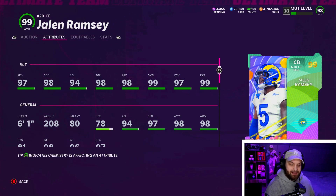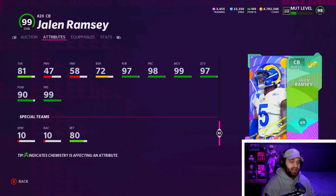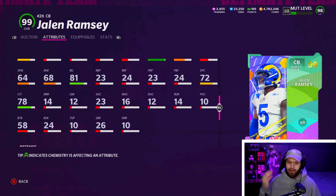He's gonna get 99 speed and 99 acceleration. You can still power this card up. He has a lower agility for a corner — they gave him that earlier in the year too and people noticed. He still plays very well. He has 99 man, 99 zone, 99 press, but at the end of the year everybody has above 95s in man and zone, so being that high doesn't matter as much. He actually has really good hit power and tackling, but he has no block shed, which I think is the best stat to have on a corner — you can't use your hit power if you're not getting off the block in the first place.